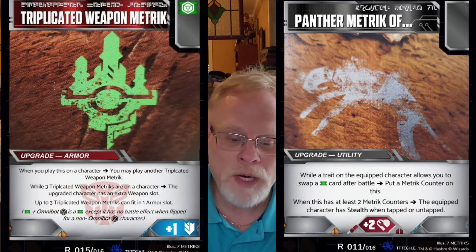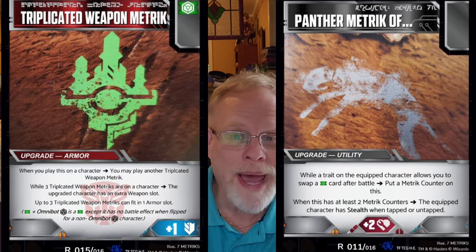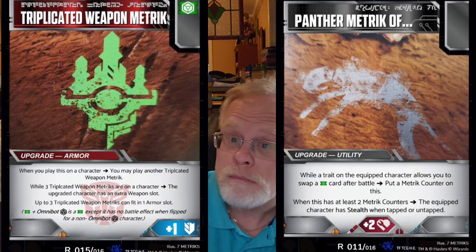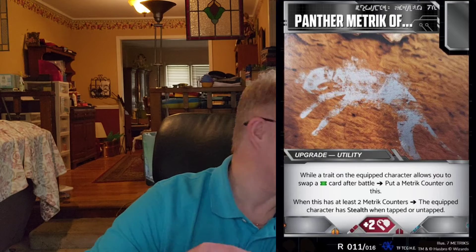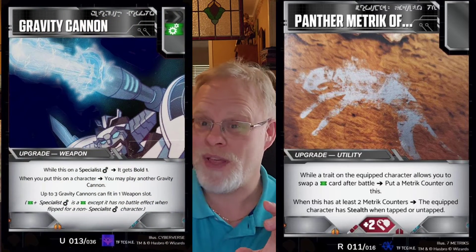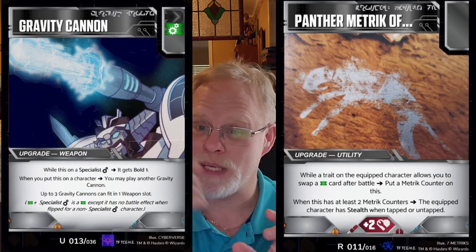Looking at green plus Omnibot — it's a green except it has no battle effect when flipped for a non-Omnibot character. That's what they did with Wave 5. That's what a lot of us — the Energon ARC, Bayformers, ATP — we've continued this line of being able to get things on the swap, but they have to have that trait. They have to be a specialist, melee, a Decepticon, an Autobot — they have to have that specific trait on them to be able to get it on the swap.